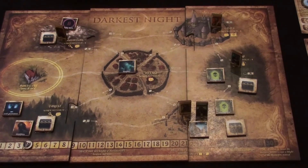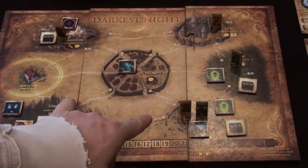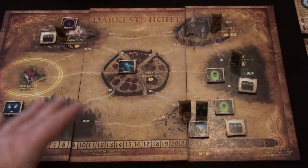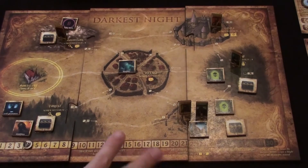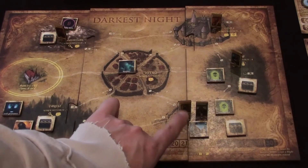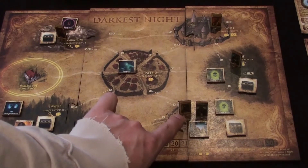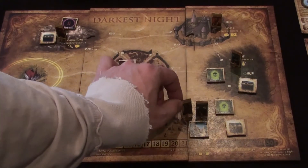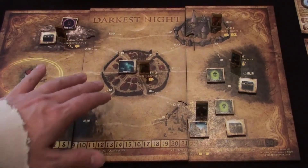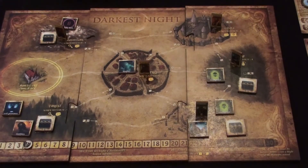The druid is getting out of here. He moves to the village. He's still in sprite form so he doesn't have to deal with the shades. That gains him a secrecy back up to four and ends his turn.